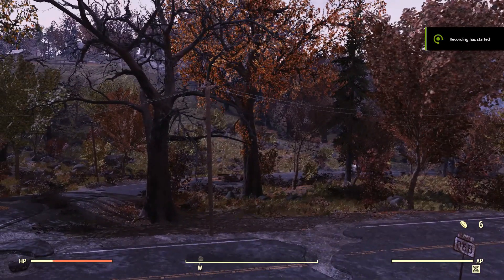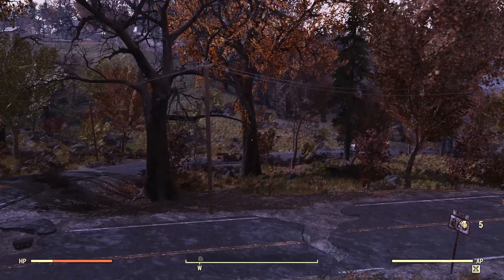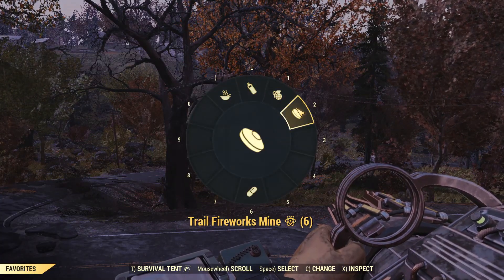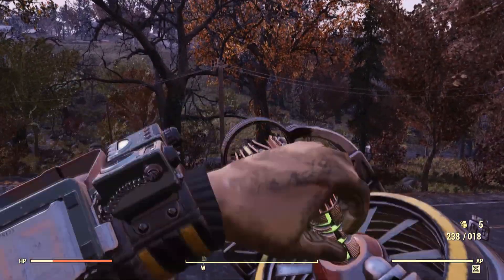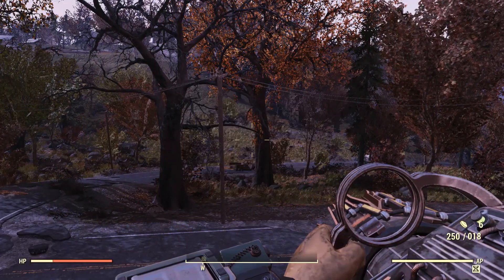With all that information put to the side, let's get into the video. What do you need? It is very simple — have any gun equipped, just like that, as you normally would. Once that is equipped, you will need the trail fireworks mine. As you can see, we do not have it equipped and we just get this basic reload.